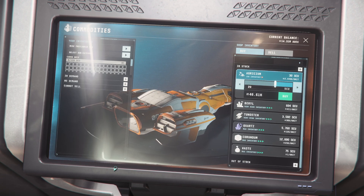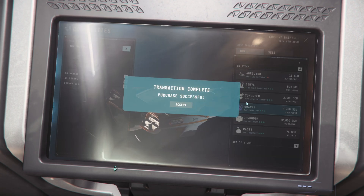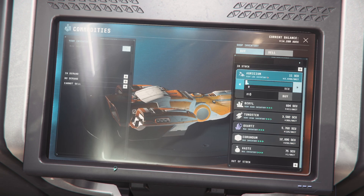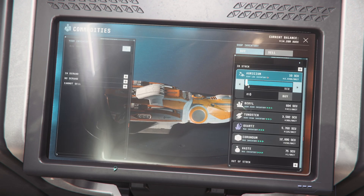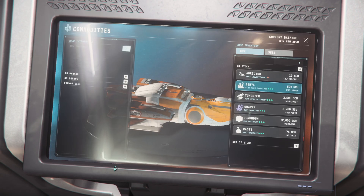This trading exploit works best when you actually buy the item down to a decent amount, like 10 to 11 SEUs. Now you're going to be able to get it for even cheaper. Right now I'm getting it for half price. Each time I buy more and more Agrisium, the price is going to get cheaper and cheaper with each purchase.